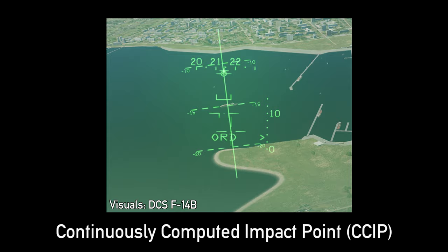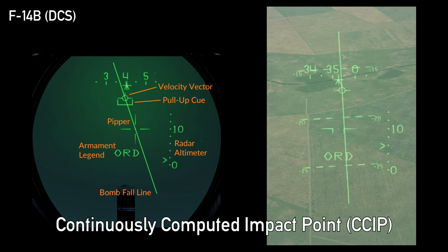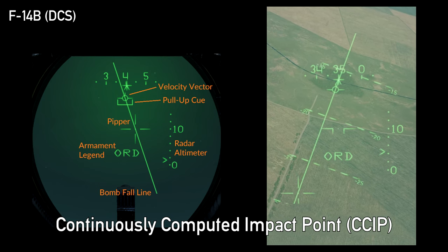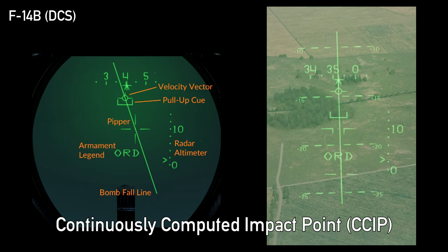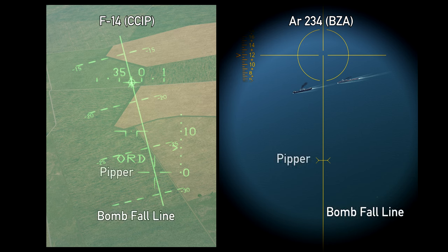In CCIP, systems inside the aircraft automatically account for various aircraft data such as roll, speed, and pitch to predict an impact point for its weapons. Like the BZA, the pilot tracks his target with the bomb fall line and releases his ordnance when the pipper touches the target. If we compare the two side by side, we can note the similarities — both have a bomb fall line and both have a pipper. In this regard, the BZA functions very similarly to CCIP.